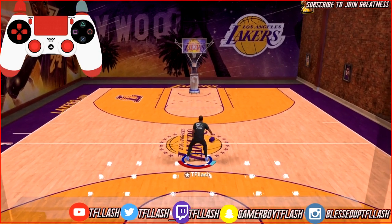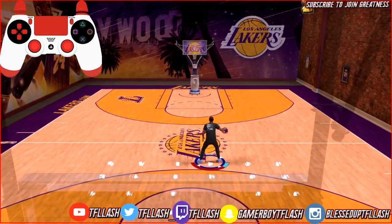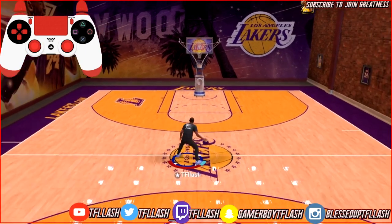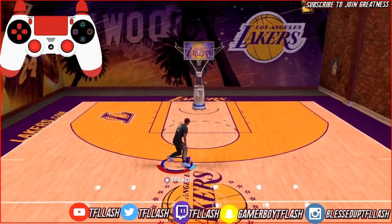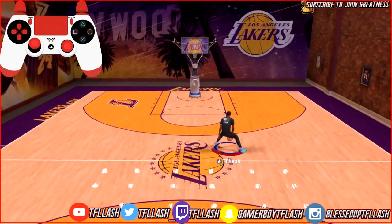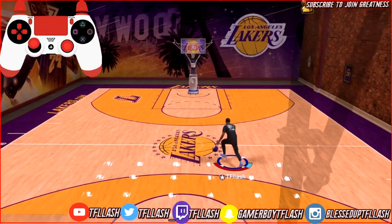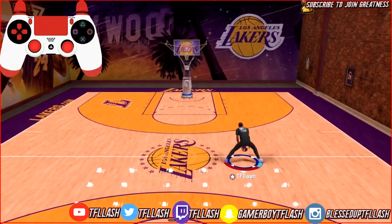Hold turbo and move the left stick forward. Whichever hand the ball is in - let's say the ball is in your right hand - flick the right stick diagonally down-left and then flick it diagonally down-right. You can spam that all day. After you do the double between the legs, the ball will be back in your right hand. While holding turbo, rotate the right stick from five o'clock going down to eight o'clock. Hold the left stick down to go back to the three-point line, then flick the right stick down to do a behind-the-back move and shoot off of it.